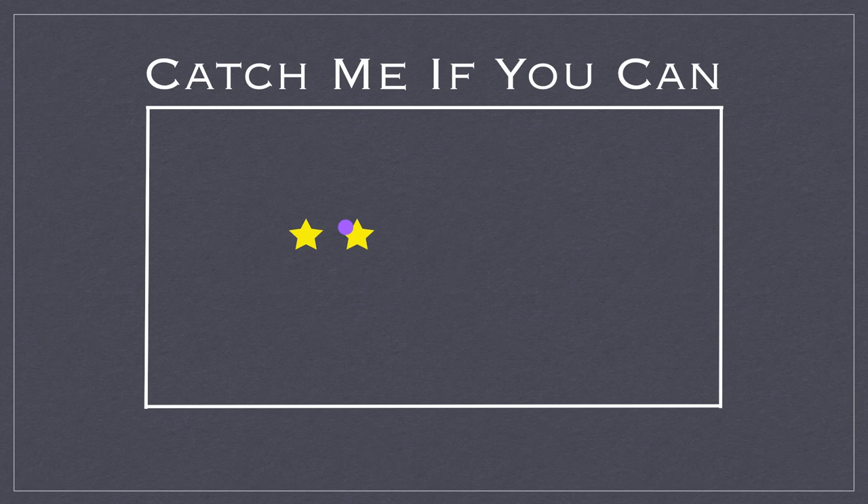When the music stops, the player who has the ball will then have to chase the other player and tag that player with the ball. You can either try and tag with the ball in hand, or you can have the rule where you try and throw it below the waist and hit the partner.